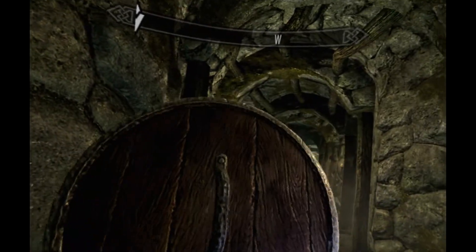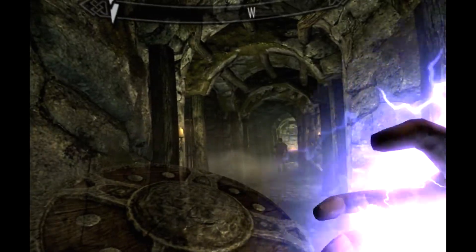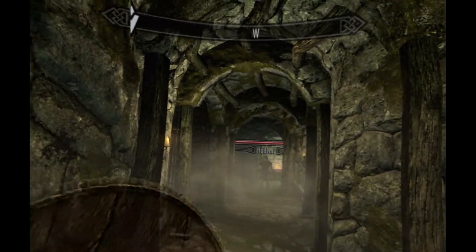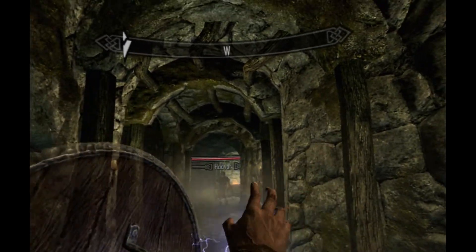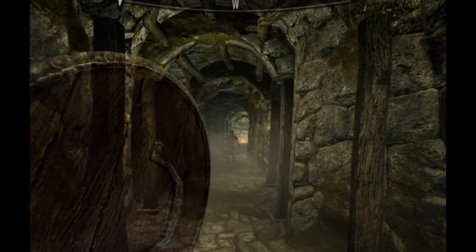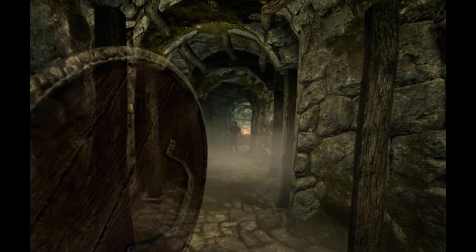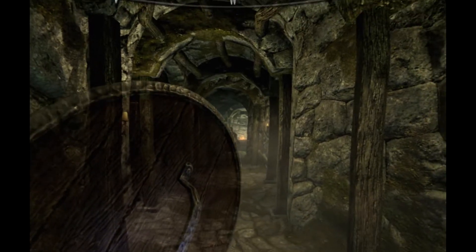I got lightning in my right hand and a shield on my left, and this is an iron shield. One thing I noticed with the recording is that you can see this part but not that part — like the top where the map is, but you can't see the bottom of the shield from what I can see there.